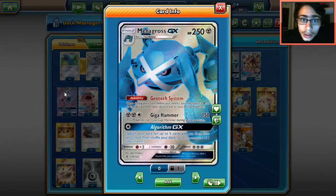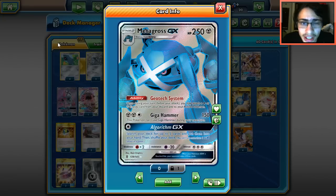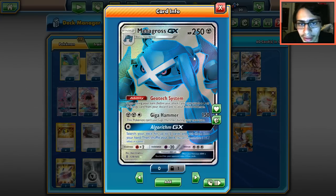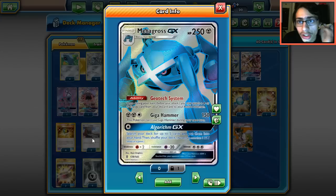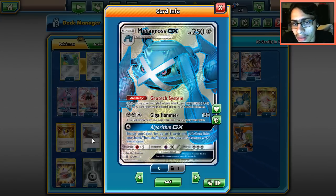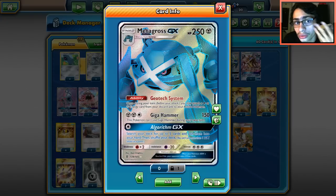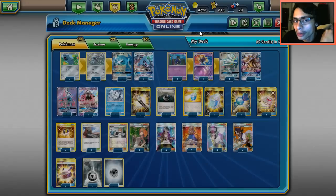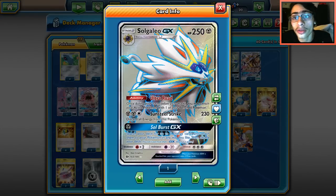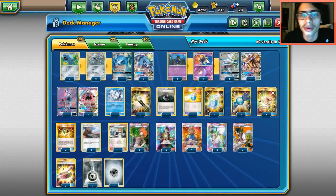Metagross is a good attacker - Giga Hammer can do 150, and with a Choice Band you do 180, hitting magic numbers on Tapu Bulu and Tapu Lele. Algorithm GX is another pretty powerful GX attack. You'll probably use Soul Burst more, but Algorithm is good too - you can set up your board with it. Soul Burst is the safer play because if your opponent ends your turn during Algorithm, it's kind of rough. Those are the main attackers: Metagross and Solgaleo.